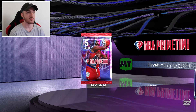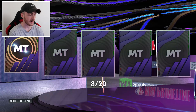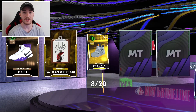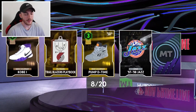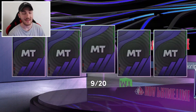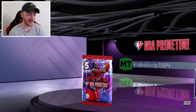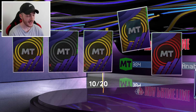The card I want to see most is the Moments Steph Curry. We just pulled a gold Roko and then another diamond pull — my pack animation is broken, which is so annoying. We ended up getting the diamond Kyle Lowry from the Miami Heat.